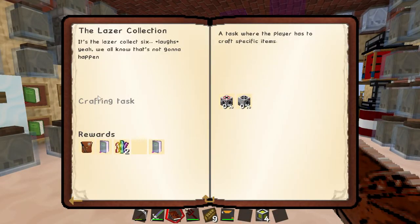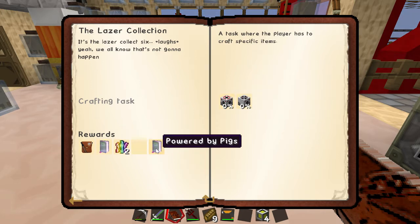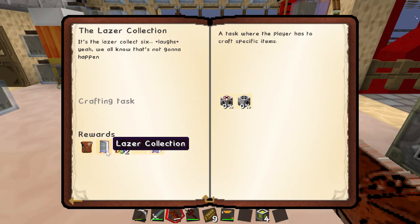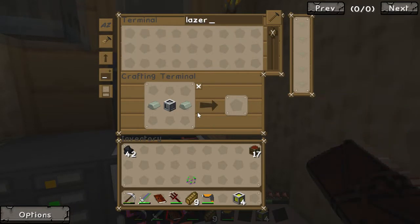Now we're on to laser collection. Laser drill, laser precharger — I've seen these things. You can fire them off and they start producing ores or something, but I don't know what they produce from. Powered by pigs. Shell construction — apparently that's not textured. Epic bacon — that sounds epic. So laser drill and laser precharger — we want to kind of do those things today.